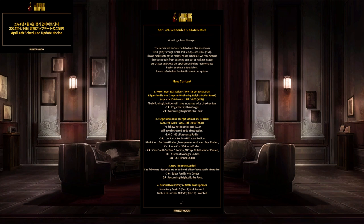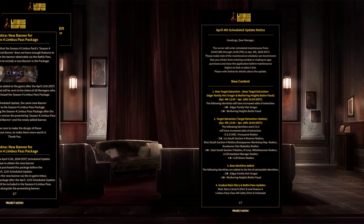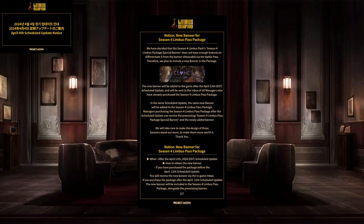New IDs: Tardis Destruction Rodion, if you want any Rodion IDs. Next part of Canto 6, and the next part of the Battle Pass. New banner for the Limbus Pass package — if you buy the Limbus package for a little bit more lunacy, they're adding a new banner. The previous banner was really lame so it's nice they're doing this. It features Catherine and Heathcliff etched into a tree, similar to what you see on Heathcliff's symbol — pretty funny. It'll just be given to you if you already purchased the pass or purchase it in the future.